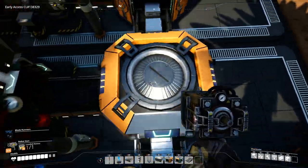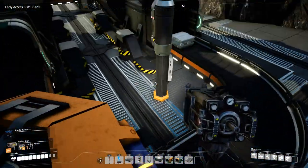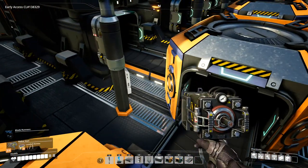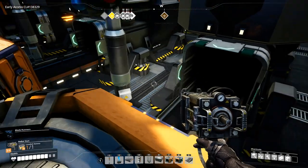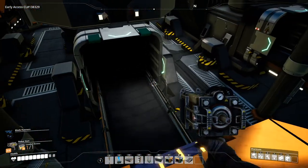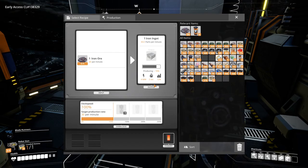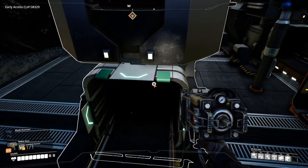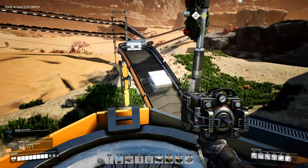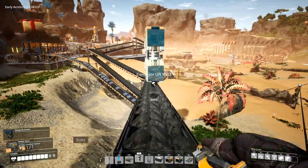Before we leave, gotta make sure everything is connected. The iron ingots are going in here. Need to see those iron ingots coming out. How about you? And you. Finally you — you're not getting anything. Okay, you got one thing. So this is ready.